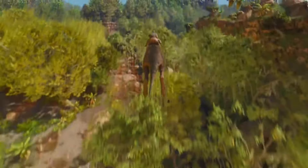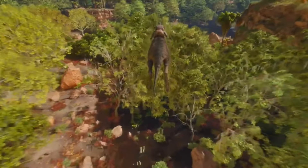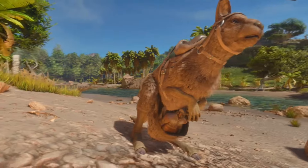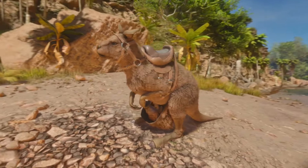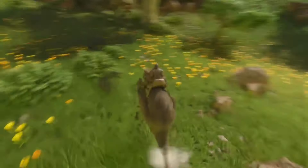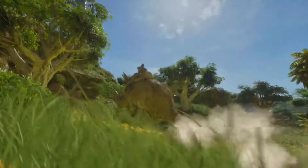They're also extremely agile and can hop both forwards and backwards. Due to their speed, they're excellent at kiting and escaping hostile creatures. You can actually pet a Lystrosaurus and carry it around with you in the pouch, which will provide you with a mobile experience boost when you are out exploring. When it comes to resource gathering, they're also pretty versatile — they can gather thatch and wood from trees, thatch from cactus on Scorched Earth, and berries from bushes.